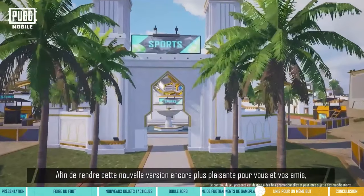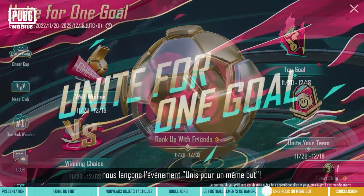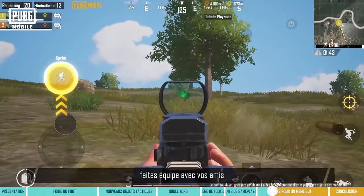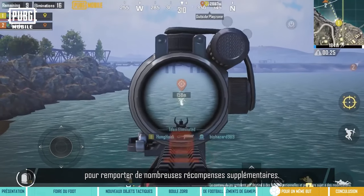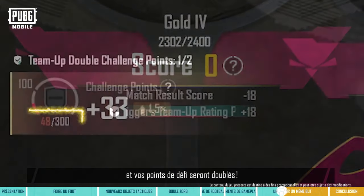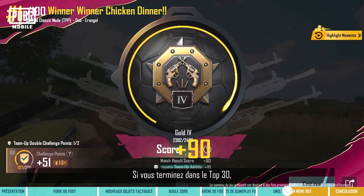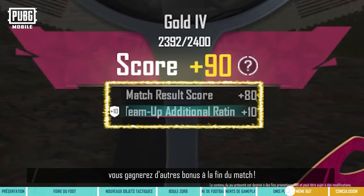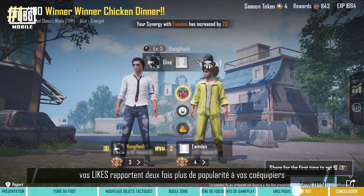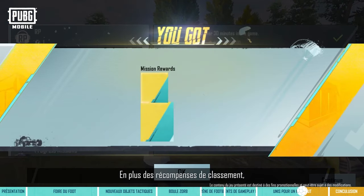To make it even more fun for players and their friends in the new version, we're also launching Unite for One Goal. During the event, all players need to do is team up with friends to enjoy loads of additional rewards. In the first two ranked matches of every day, you'll get rating protection and double the amount of challenge points. If you finish in the top 30, you'll even receive additional bonuses once the match ends. On the results page, teammates receive double popularity from likes, and you'll get double synergy too.